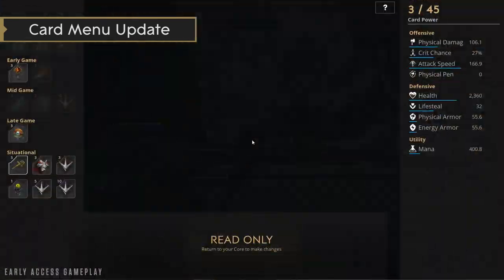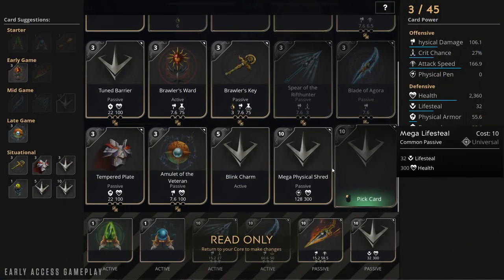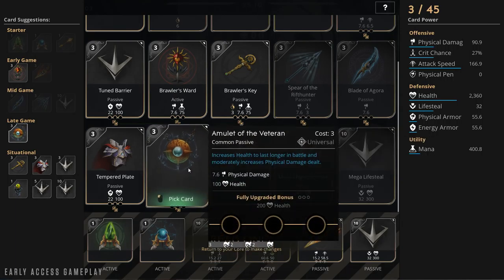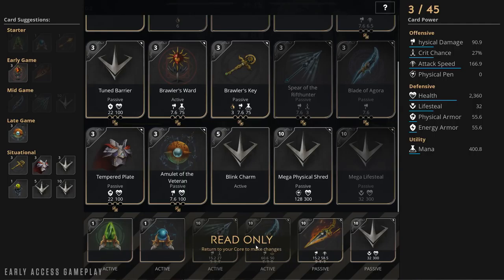You will also be able to view the card menu outside of base. This will make it easier to look at your cards and plan out your progression through your game, but you still need to go back to base to purchase and equip them.